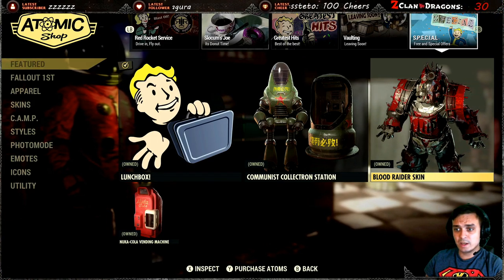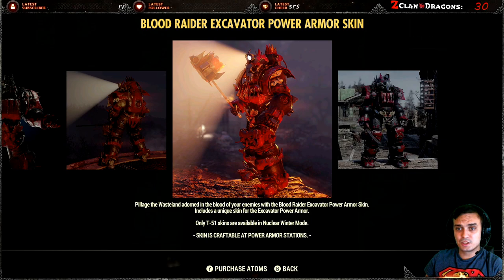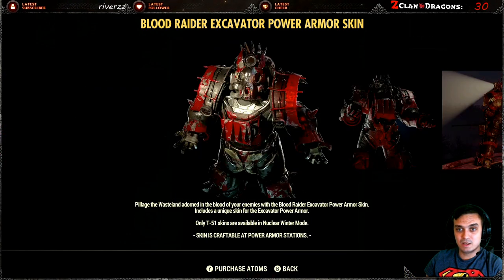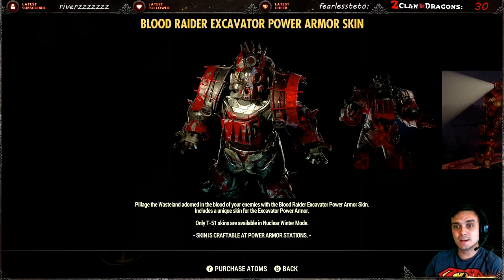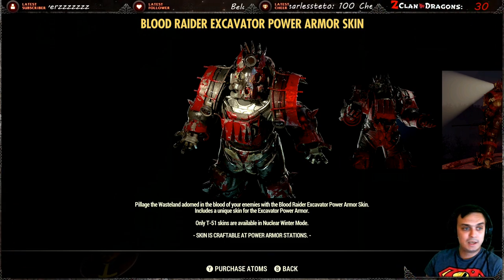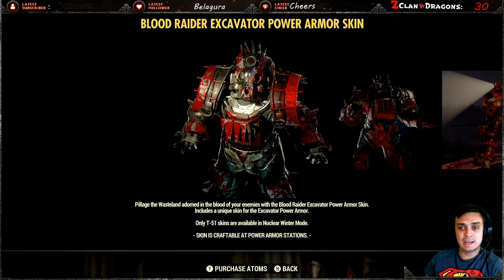We've got the Blood Raider skin. It's a really good skin. I used it myself and I use it for my combos and I love it. It's only for the excavator power armor, so it goes with a 50% discount and you can acquire it for 50 atoms.